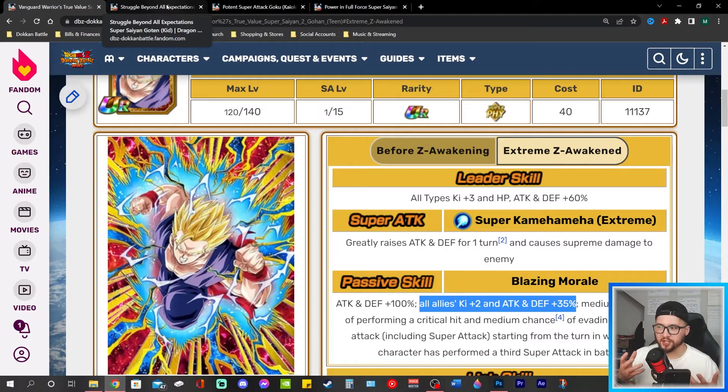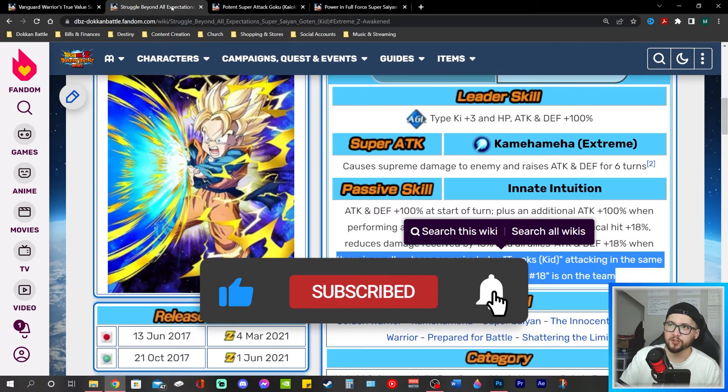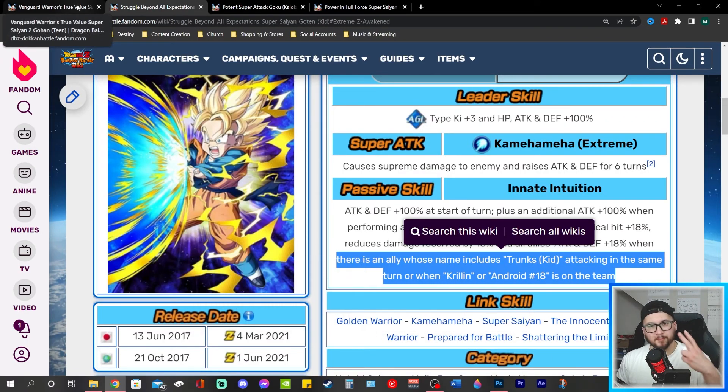Even though I'm making these suggestions and giving out this information, it's ultimately up to you what unit or units you choose — there are multiple Books of War Son Family you can use on each unit or multiple units. Definitely make a choice that's going to benefit your box the most, but overall I think these are the best choices. Alright, bye y'all.